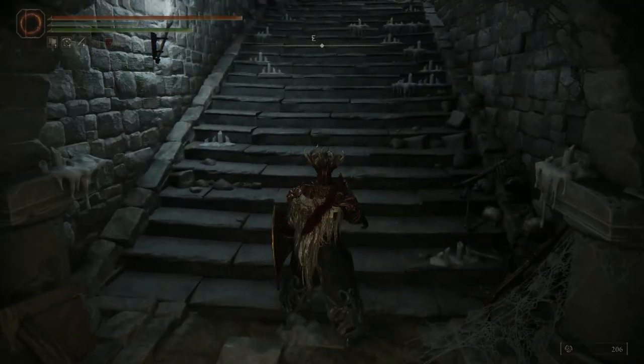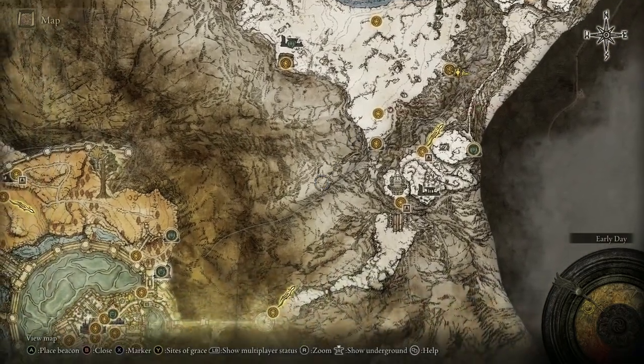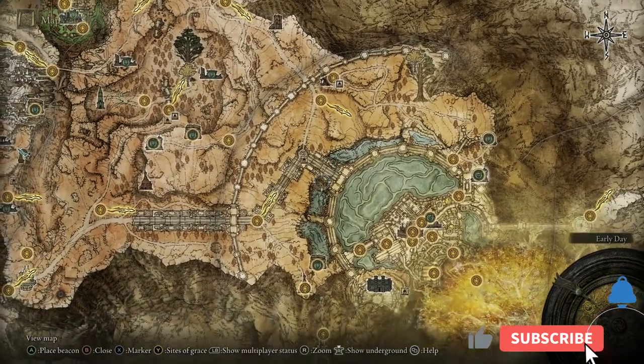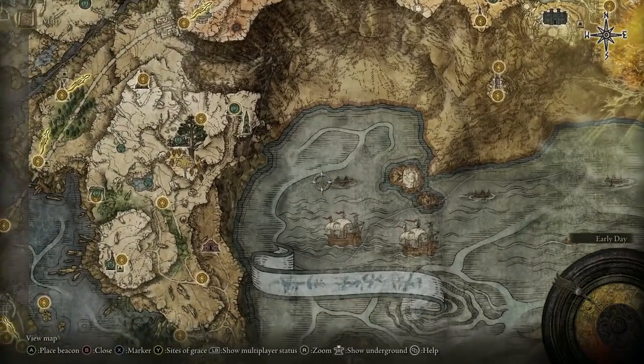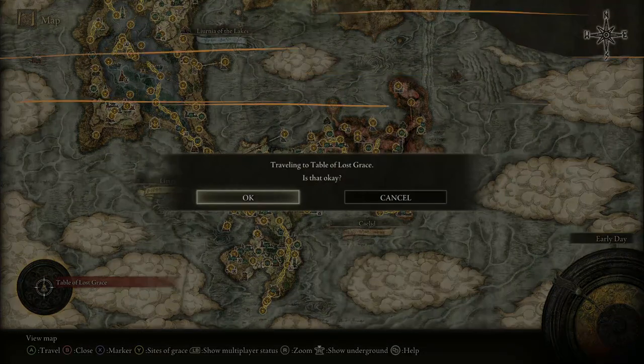It's time to say goodbye to the Consecrated Snowfield. So there's a few cleanup items that I have on my agenda — five, actually, maybe six things to be exact. Hold on one second. Let's go back to the Table of Lost Grace.